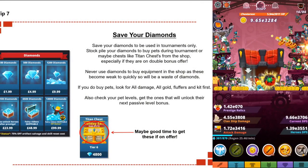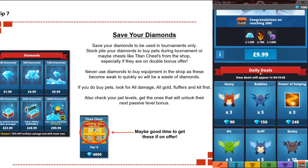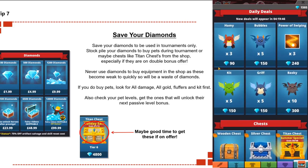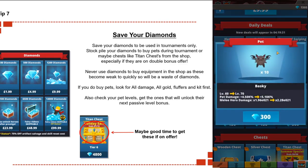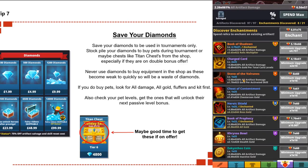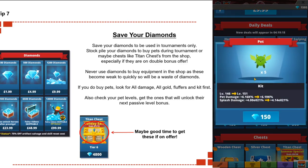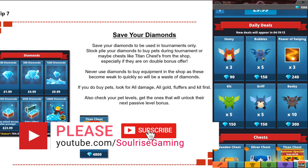Tip number seven: save your diamonds. Save your diamonds to be used in tournaments only — stockpile them just like relics and shards. During the tournament, use them to buy pets. You can also buy Titan Chests from the shop, especially if they're on double offer for skill points or double dust. Apart from that, buy all damage, all gold fluffers and kits first. Check pet levels and get the ones that unlock the next passive bonus level.